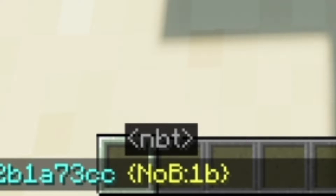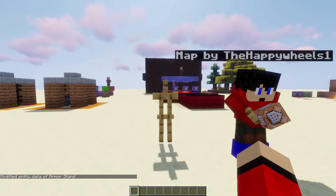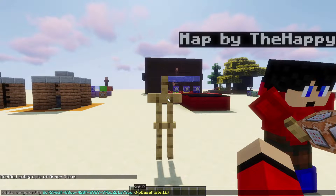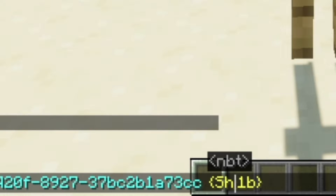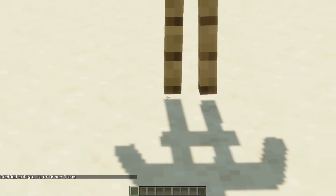Hang on a minute — change that to 'NoBasePlate'. And that removes the base plate. And then if you want to give it arms, press the T key to open chat, press up on your keyboard, and change 'NoBasePlate' to 'ShowArms' — show arms 1B — and there you go. Now your armor stand has arms and no base plate.